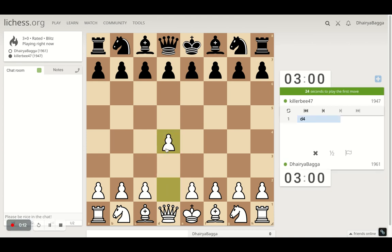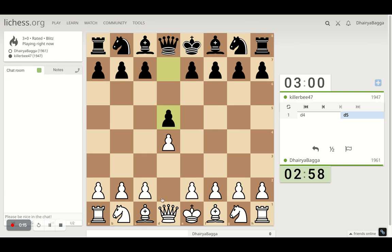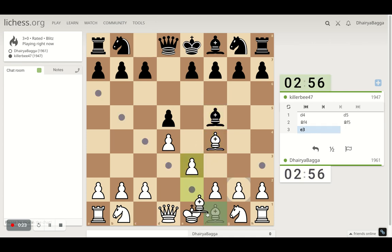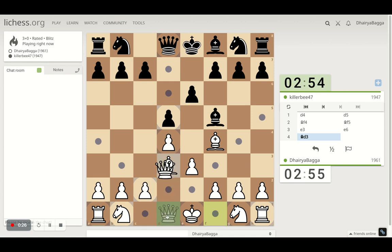Got the white pieces and playing the London system setup. Let's check out the bishop. Play pawn forward to e3. Can get the bishops exchanged.